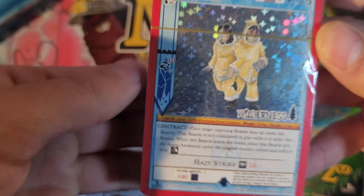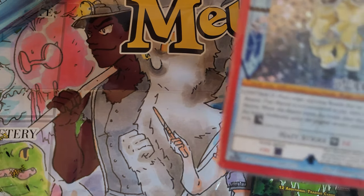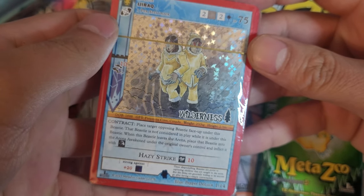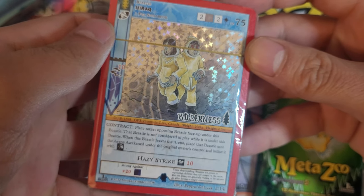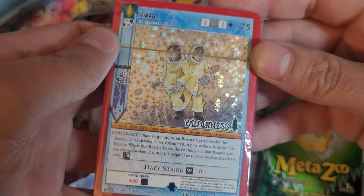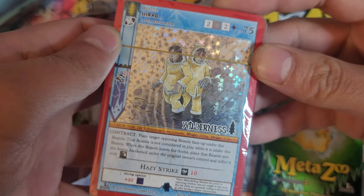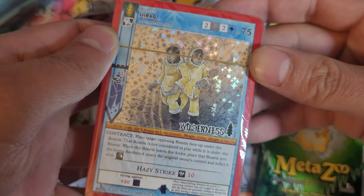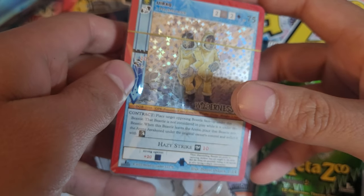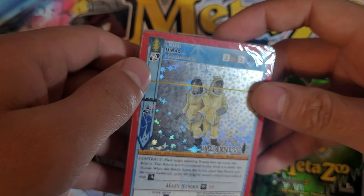Idrak. The deck — the one under control and inflicted with Frozen. And there's Hazy Strike, which gives some confusion. And I believe that's invisibility.